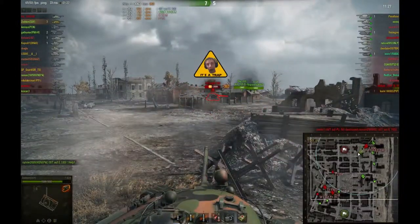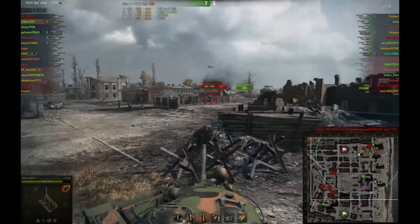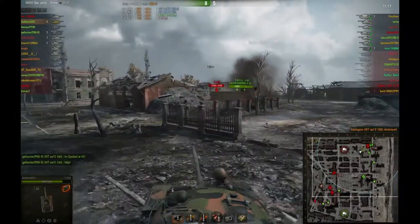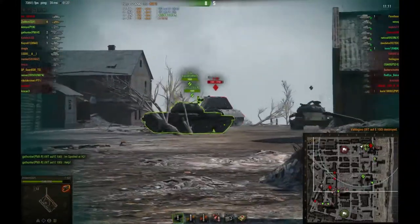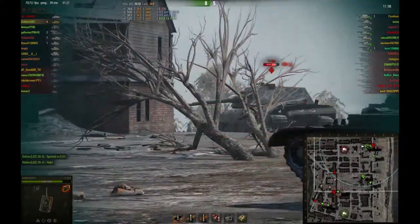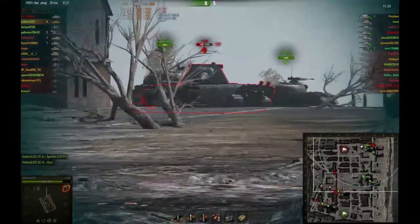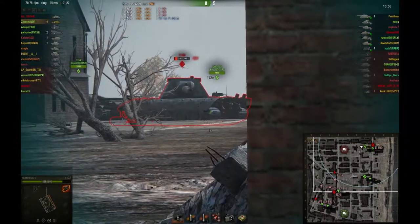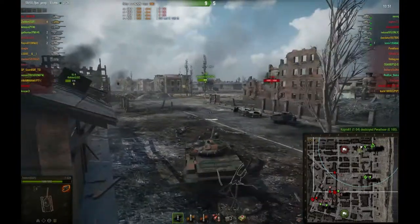I see the Waffle shooting through the fences and load an HE round to finish him off. I see which way the E-100 is facing and come from behind again, shooting one into the back of the turret. Then I see all these mediums coming in and go for a tracking shot, because if I get the track I get lots of assistance damage from my teammates. I keep him tracked while I damage him, and he's down.